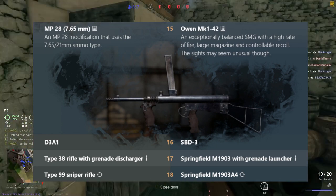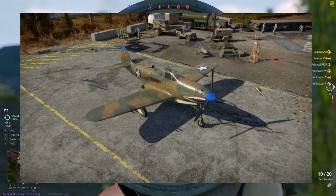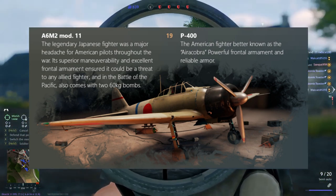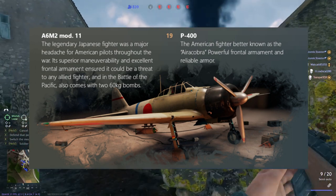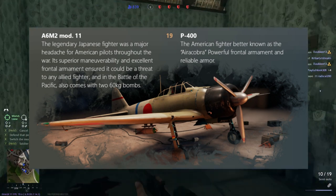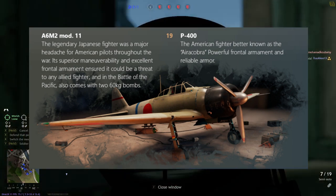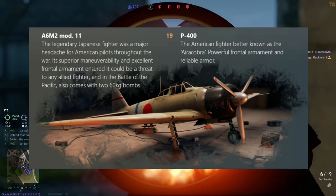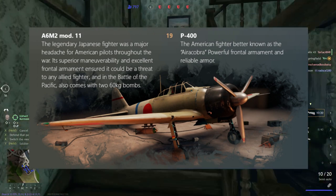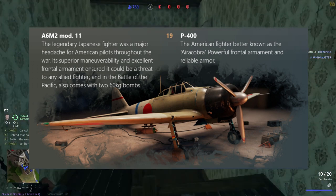At level 19, the Americans get the P-400 Airacobra, which has very good frontal armament and reliable armor. Compare that to the A6M2 Zero for the Japanese — the legendary Zero — which comes with two 60kg bombs, though its cannons are basically upsized machine guns by modern standards. In terms of maneuverability, the A6M2 wins, while the P-400 Airacobra has a lot more firepower. Really interesting matchup: the Zero versus the P-400 Airacobra.